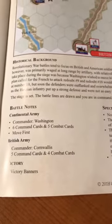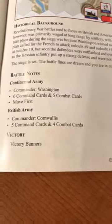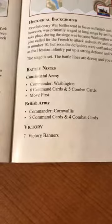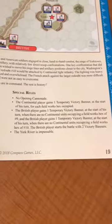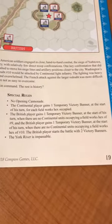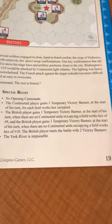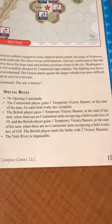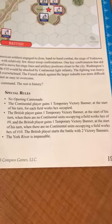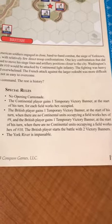You can see the setup and the historical background there, and the battle notes with Washington commanding the Continental Army and Lord Cornwallis commanding the British. Seven victory banners for victory. A few special rules played in big in this playthrough: temporary victory banners that the Continentals could get for each hex of a British redoubt they controlled, and the British received a temporary victory banner as long as no American or French units occupied any of the redoubt hexes.